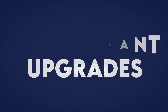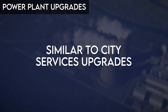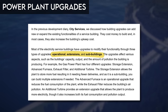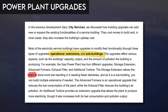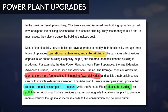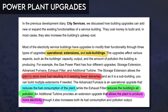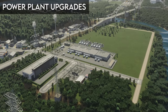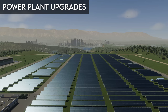Power plant upgrades work the same as other city service upgrades. There are operational upgrades, extensions, and sub-buildings that can be added to power plants. These upgrades can provide a number of benefits including increasing fuel storage, reducing fuel consumption, reducing pollution generated, and increasing power generation — and in some cases these benefits can be stacked with multiple upgrades. Not every upgrade will make sense for every plant, and because you can stack upgrades, you should set aside enough space to expand plants in the future.